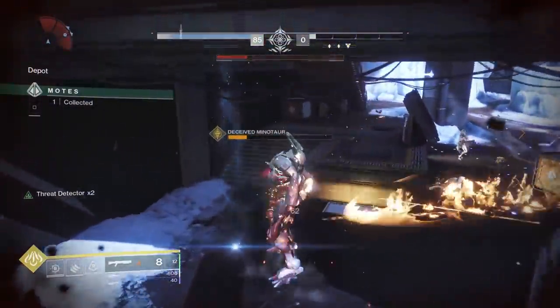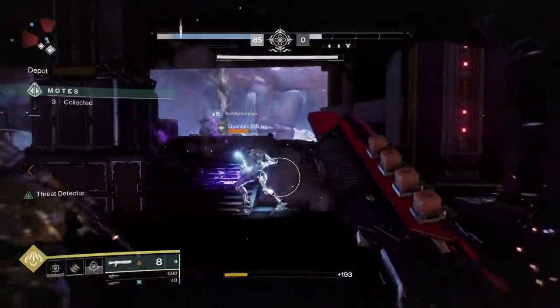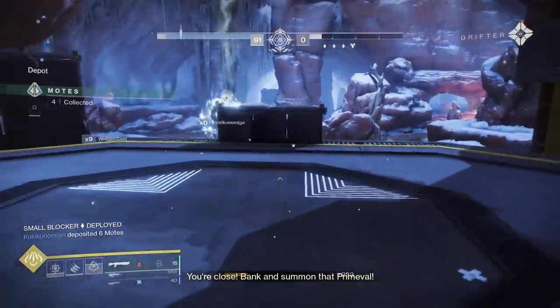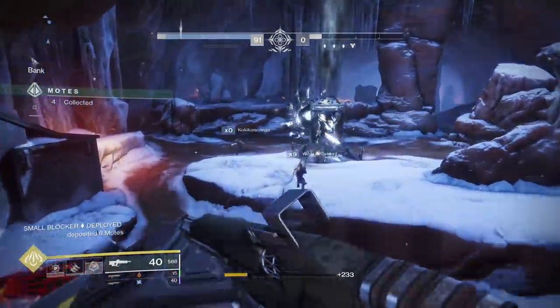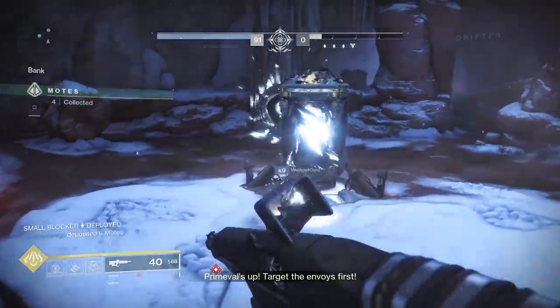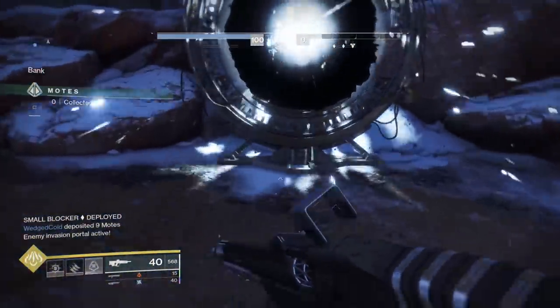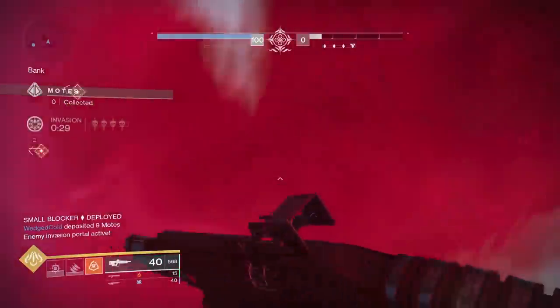Welcome to a video about the curated and non-curated weapons in Gambit Prime. With Joker's Wild, a few things have changed when it comes to acquiring loot. To get the armor you have to get synthetics from Gambit Prime, turn those into moats, and deposit them into the Reckoning Bank. Clearing that tier of the activity nets you that tier of armor.